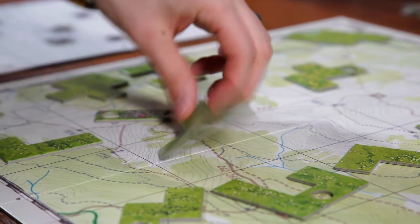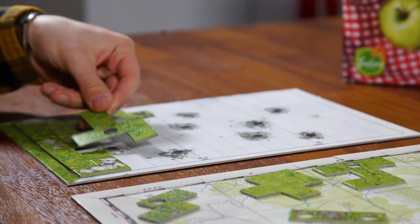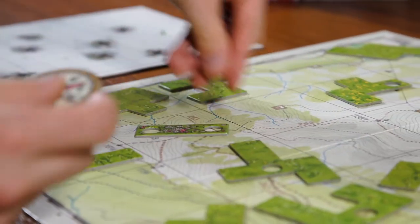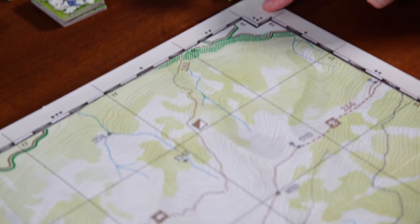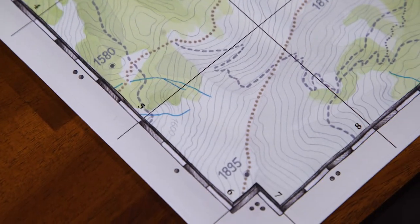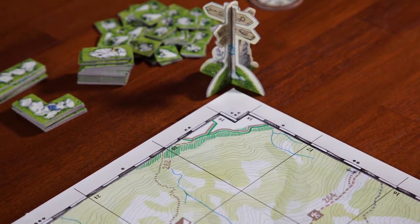The game also includes a compass, which is basically a placeholder. If you want to take a tile off the board to test how it fits on your board, you place the compass there to reserve the spot so you remember where the tile belongs. When playing with one or three players, the board's corners look different because you also go diagonally — the signpost will land on a corner and you pick from the diagonal row.